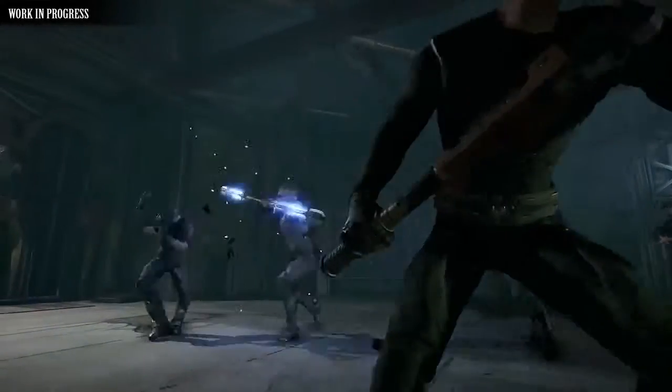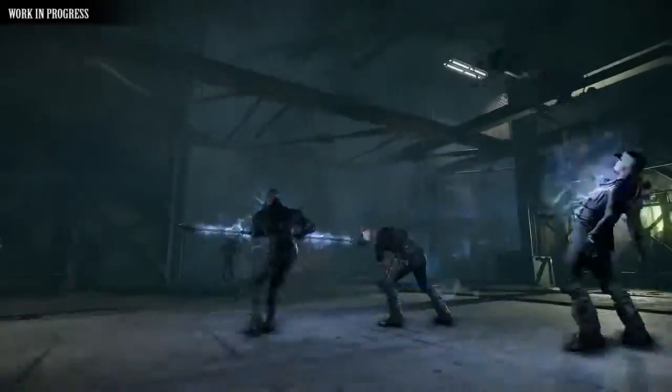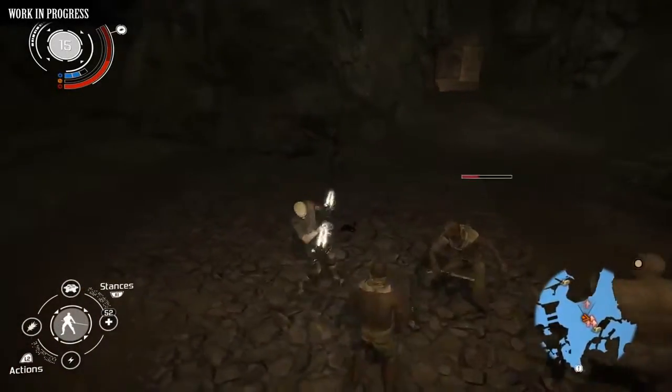Right now you're looking at the warrior stance, with a buff that increases its base damage but limits the ability gauge to one slot, reducing the amount of active skills we can use. You'll notice also the stamina bar decreasing on certain actions, causing you to be less effective in combat.